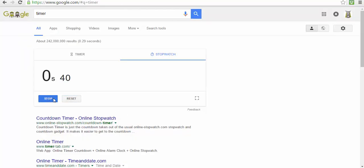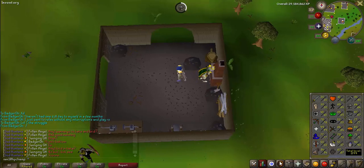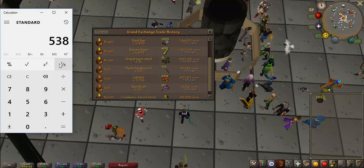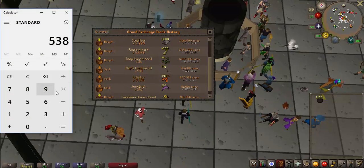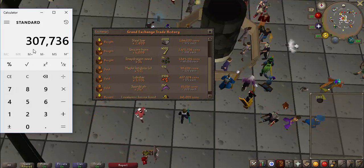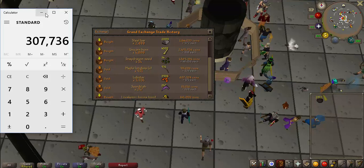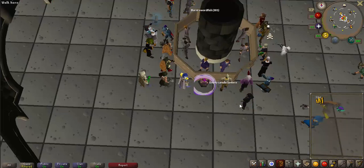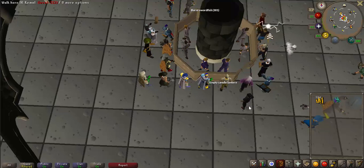Alright guys, we just hit one hour. In total we got 2,152 cannonballs made, which ends up being 538 steel bars used. I got them for 572 each, so we times that by 572 — we used a total of 307K in supplies. The cannonballs sold and we got a total of 514K, so that means in one hour we got a total of 207K profit, which isn't so bad.